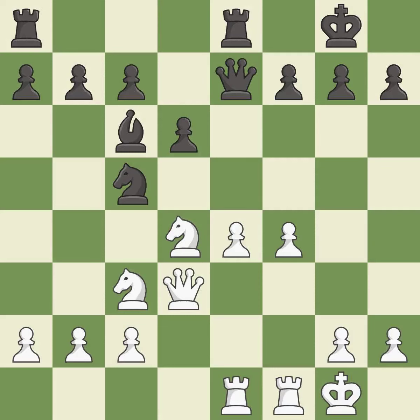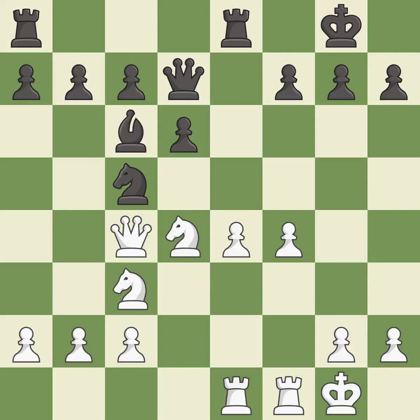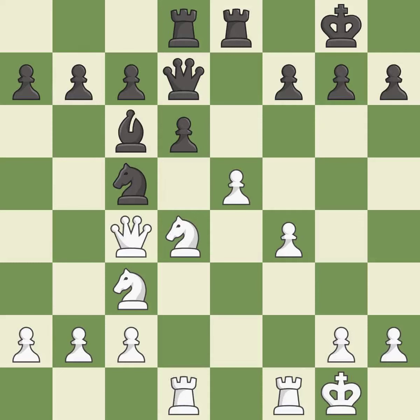This move puts the queen on a safer square. This threatens to kick a knight — it is excellent. That's a sensible reply — it is excellent. This misses an opportunity to kick a knight — it is an inaccuracy. This develops a rook off its starting square, getting it into the action — it is best. This threatens to kick a knight — it is best. This offers an equal trade of pieces. This prevents the opponent from being able to kick a knight — it is excellent. That's fine — it is good.